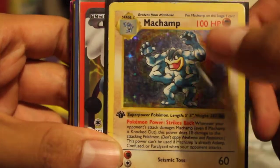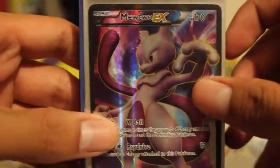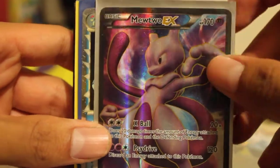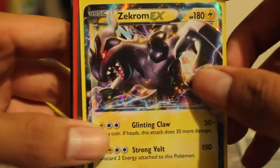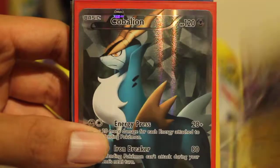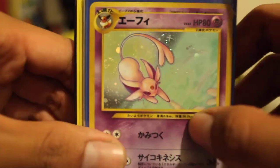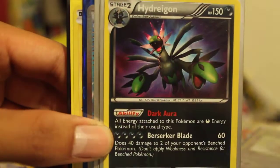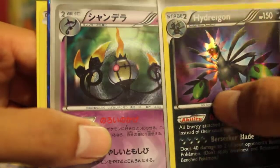I've never actually seen a Shadowless one before. Thunderous Full Art English. Mewtwo EX Full Art English. Feraligatr Prime. Zagrom EX — I believe this is non-promo. Cobalion Full Art. Japanese Espeon from Discovery. Hydreigon Shiny and Chandelure Shiny — these will be hard to get off of me.